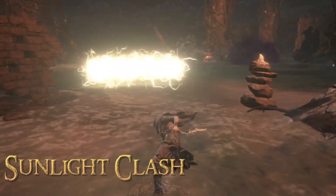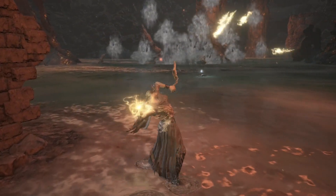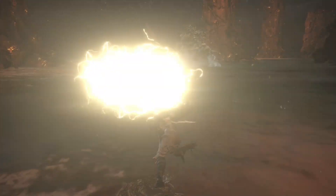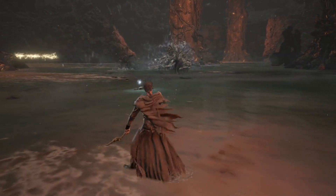Sunlight Clash is a lightning miracle solution for dealing with multiple foes. Where Lightning Stake required close range, this spell works well at a distance. It suffers greatly at single target and is not useful in those situations. However, in many situations where a small army is nearby, this spell can decimate large groups.